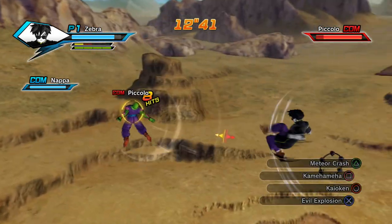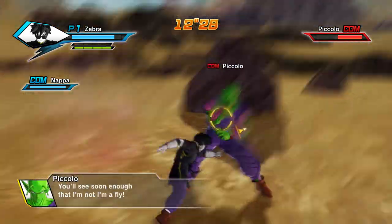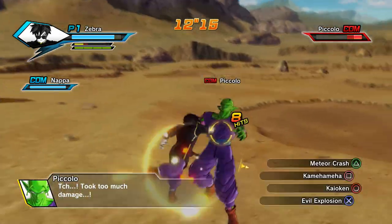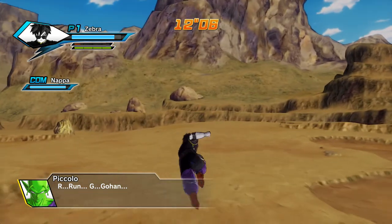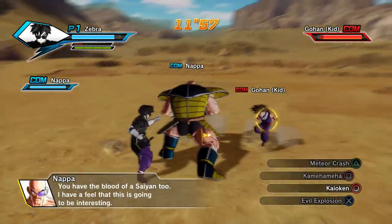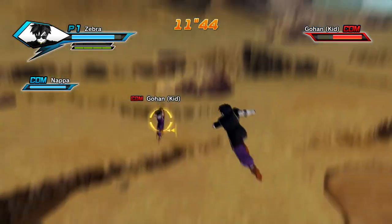Me and Nappa both have very little health lost, so I don't think I'll need to use my energy stuff. There's a lot of banter here. The evil explosion is really strong — I still don't know exactly what it means, but it has different phases and stays the same when I use it. I missed it on Gohan — that thing is so easy to miss, but when you land it, it's really rewarding.